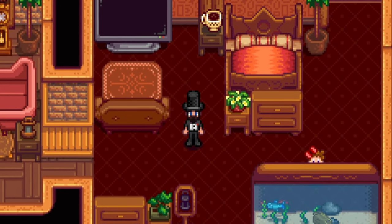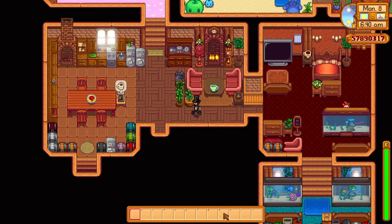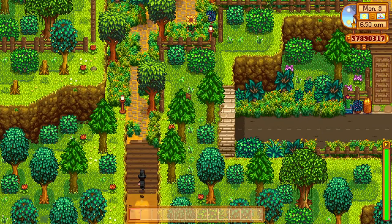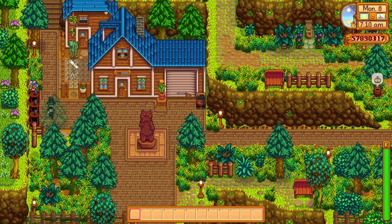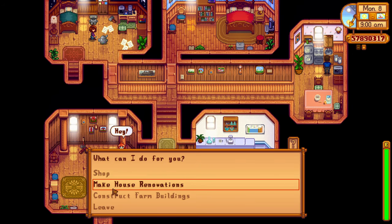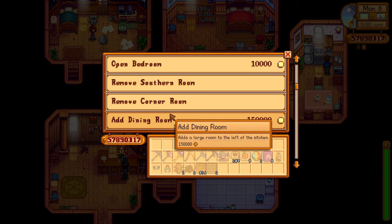In the brand new 1.6 update for Stardew Valley, we now have four new house renovations that you can purchase from Robin. Today we're going to check them out, see what they look like, and find out what rooms they are — do we get a bathroom, do we get an attic? I have no idea, this is all new to me. I do believe you have to pay for them — some past renovations were free, but I think they all come with a cost in this update. To access them, come to Robin and go to the house renovations tab, where in the past you could build cribs, create the open bedroom, or even remove some rooms.